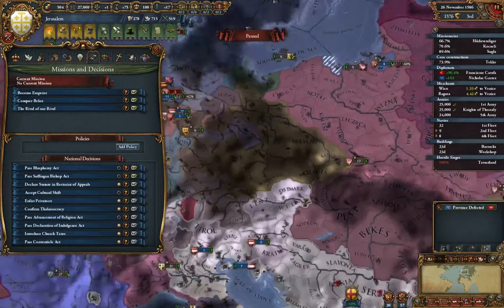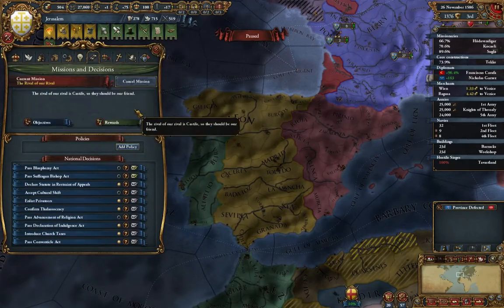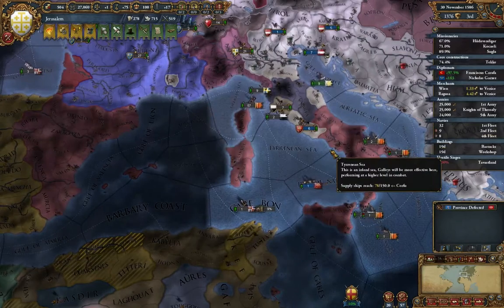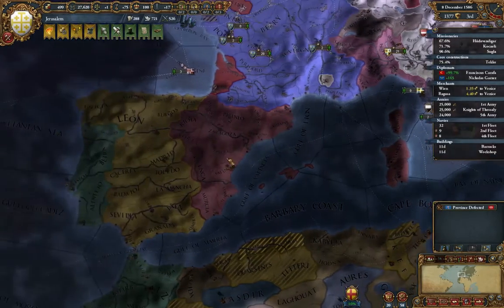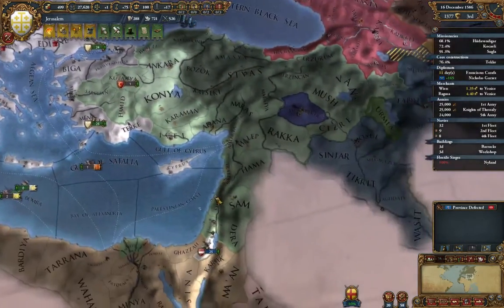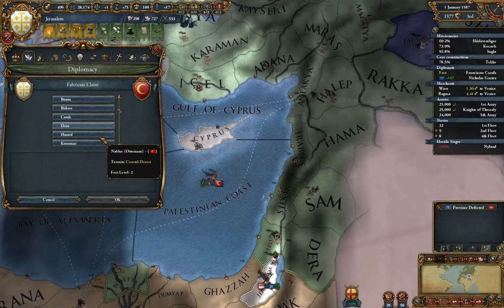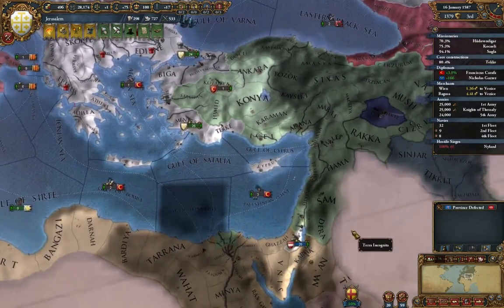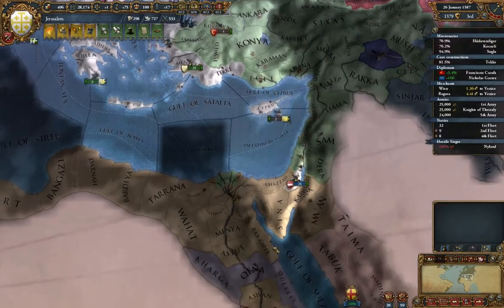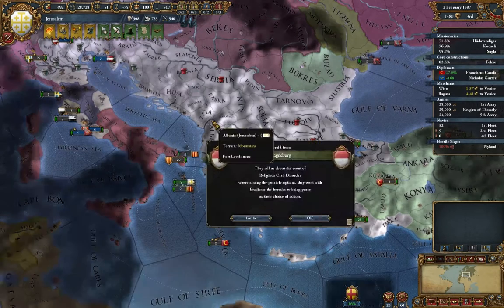We finished the mission without having to build anymore — good. Not doing that in Hungary. Castile — let's see how you feel about us. Sure, I'll take a little more prestige and diplo power. We fabricated another claim. Let's keep fabricating claims — let's fabricate on this one next.